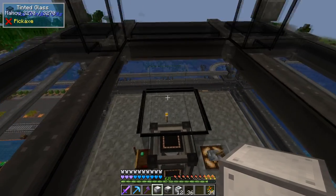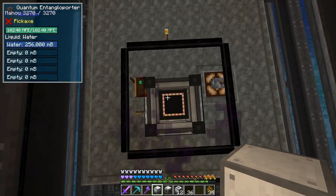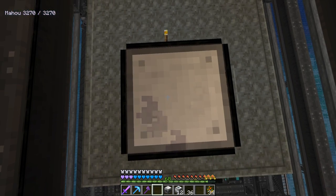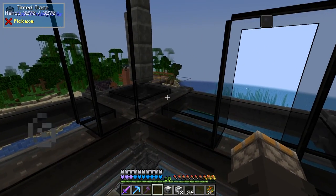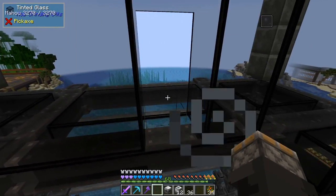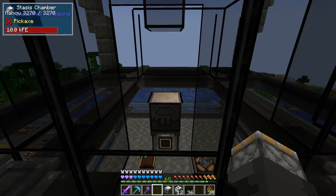The wither is three blocks wide and three blocks tall. So at the bottom here, I'm going to put down a stasis chamber on top of this quantum entangle porter that's powering it. If you notice on the top right, you see the ball and chain - I'm pushing W right now and I can't move. I can get away from it because I'm me, but the wither won't be able to move here.